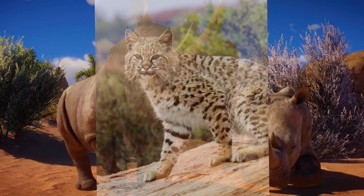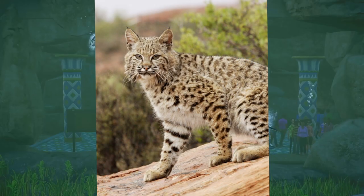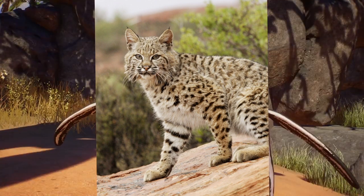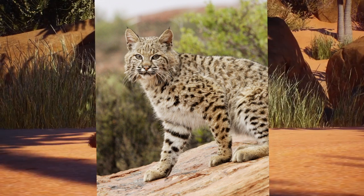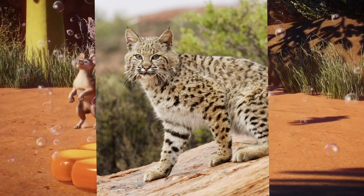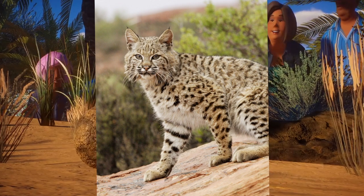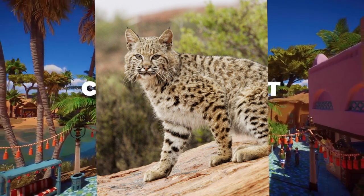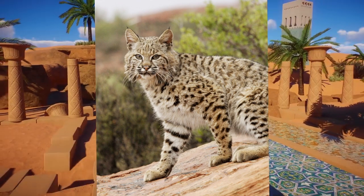North American representation: the bobcat. These guys are very iconic, very much like the lynx, and they're absolutely adorable. They're found all across the North American continent, but they are pretty common in desert environments. It'd be really cool to see more representation of smaller wildlife.